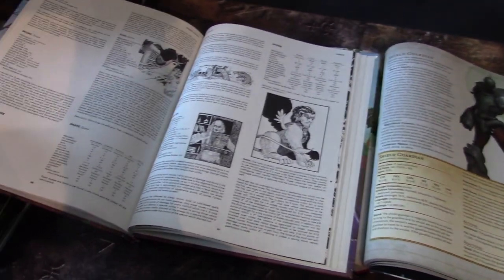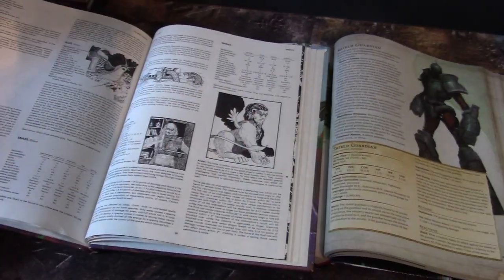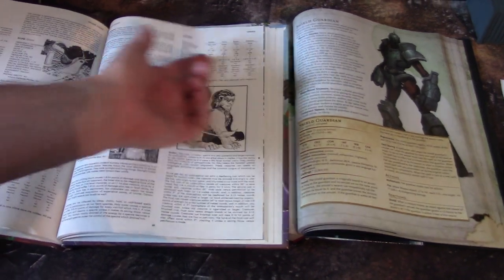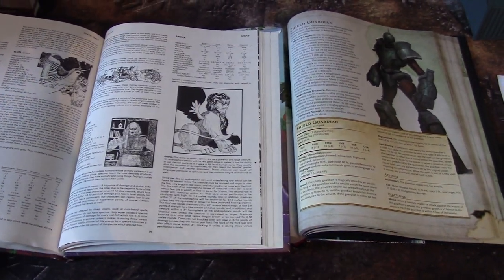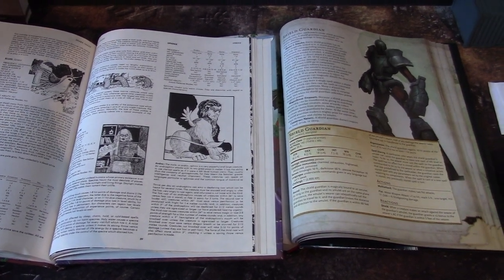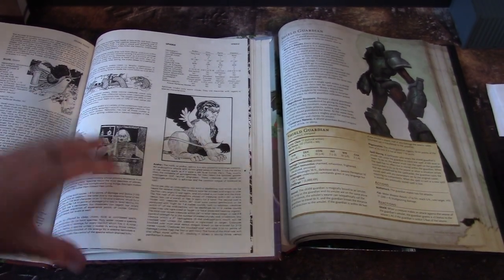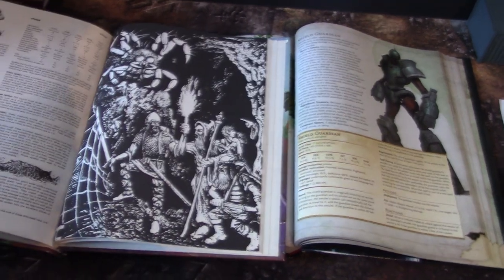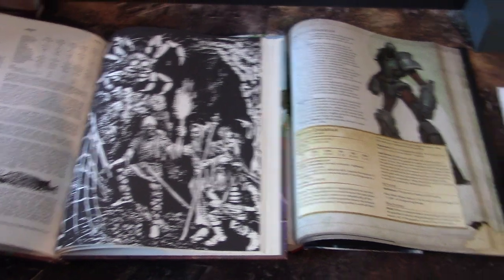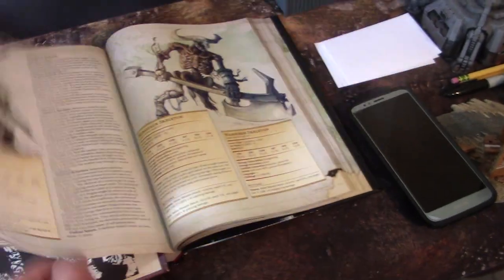In the original Monster Manual you've got Skeleton. Sphinxes are absolutely amazing — the original one had four different types. Andro and Gyno are the male and female versions, and then you have Cryo and Hieraco. A Cryo Sphinx has a Ram's Head — I think they actually dropped that one.